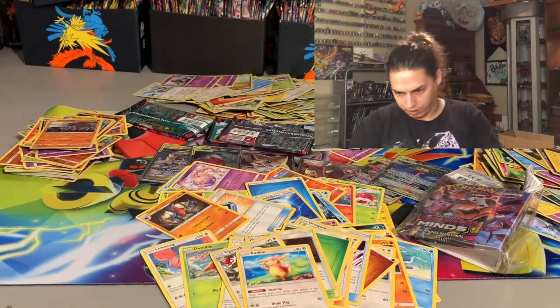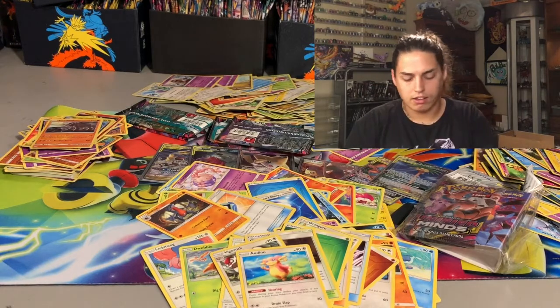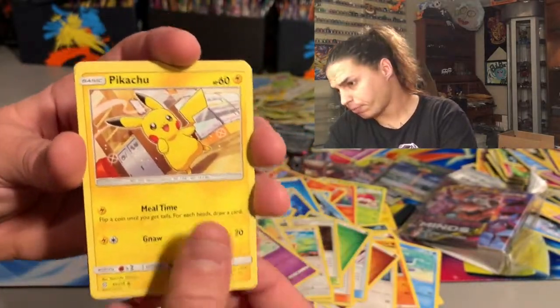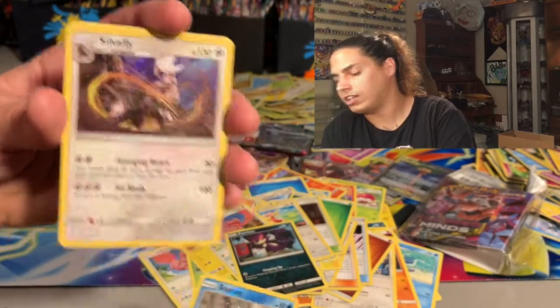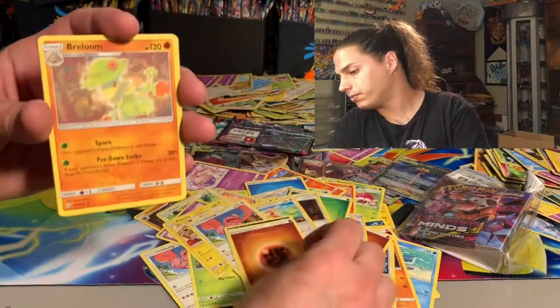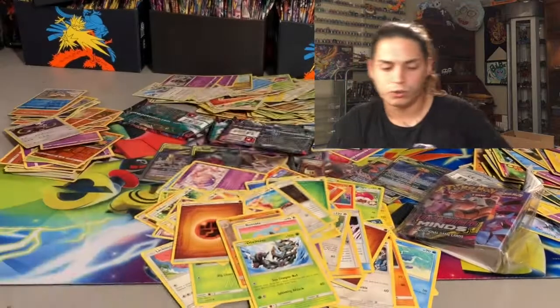Should I save the little binder pack for last? We got Tynamo, Moone, Pikachu, Ligatone, Purloin, Snorunt looking dope — and a Sylveon hollow. We are getting a lot of hollows and reverse hollows — we need more GXs. Komala on a log, Delmarais, and your code card. Down to six packs.